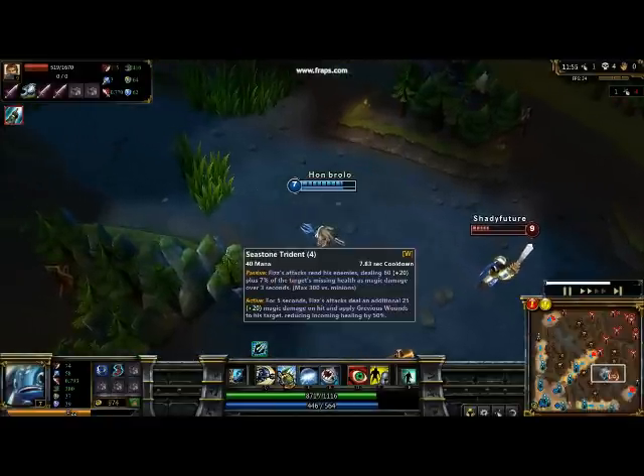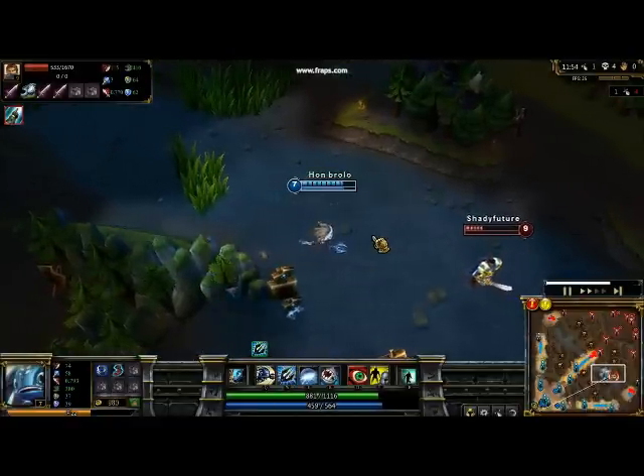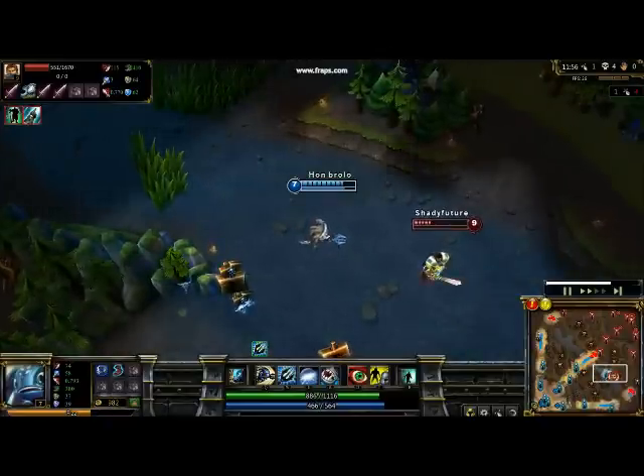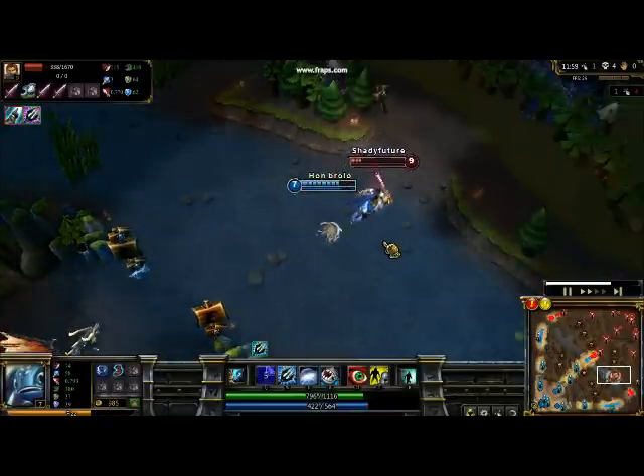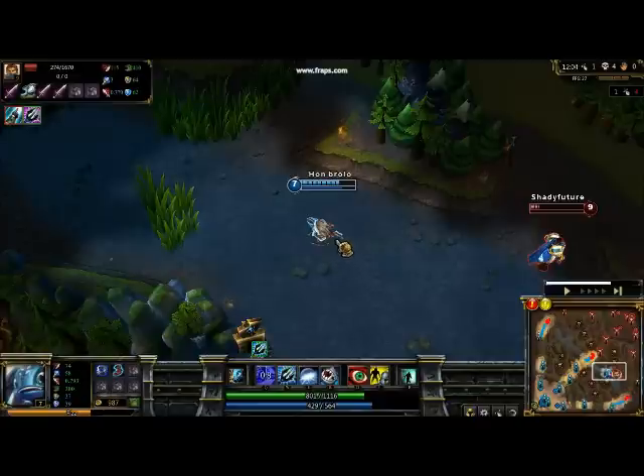Fizz's second ability — the one I get — is Urchin Strike, which is his Q. When activated, he jumps at his opponent. Or, if he's standing close to you, you go through him, but the same distance, so it's useful for getting away and things like that.